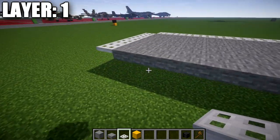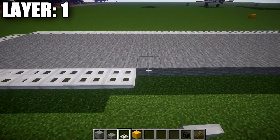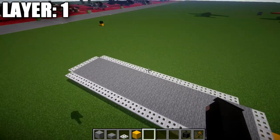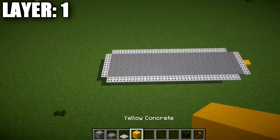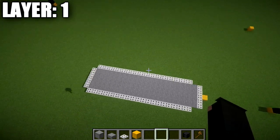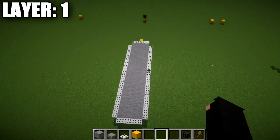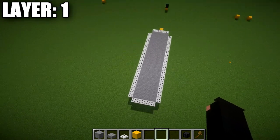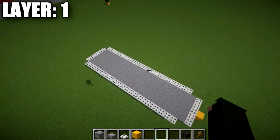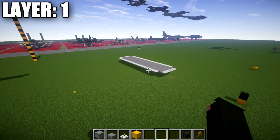After that, starting at the end, we're going to take our iron trapdoors and place 21 of them going along the side. This gives us iron trapdoors all along the sides. This is what we should have for our design, with the front on this side and the rear that way. This is the center line and right side — take what we do on the right side, flip it over to the left side, and that will be your final product for layer number one.